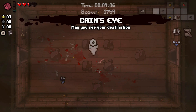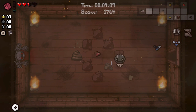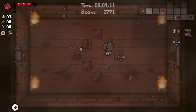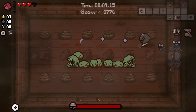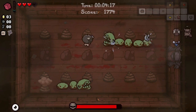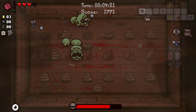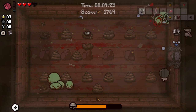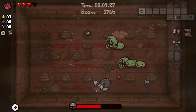Cain's Eye doesn't really do too much for us. We might as well take it, because there's no reason not to. One of these is probably the super secret room, but we haven't got any bombs so it doesn't matter. Larry Jr. — probably the more difficult boss, especially in a situation like this where there's so many obstacles. It's very rare to get a penny out of the poop on a boss room.